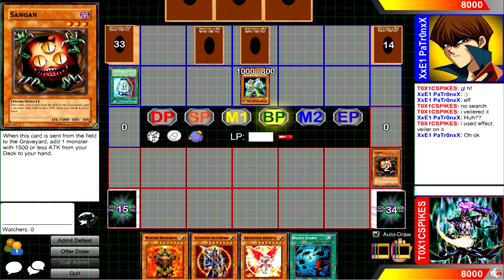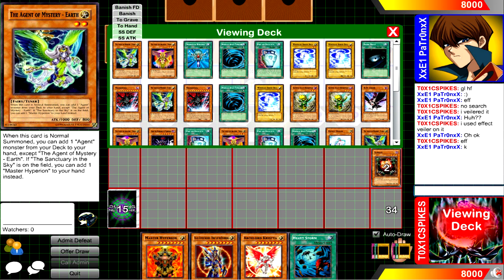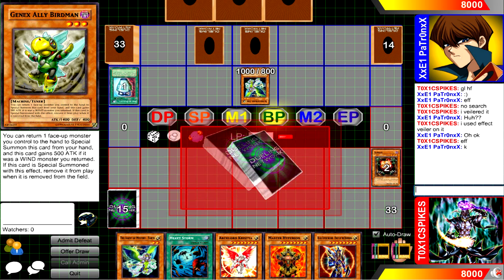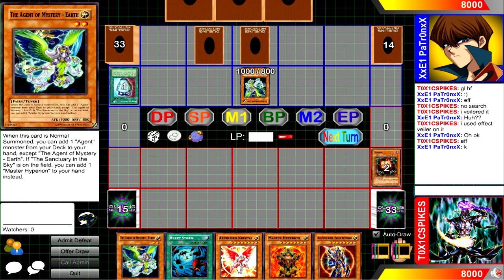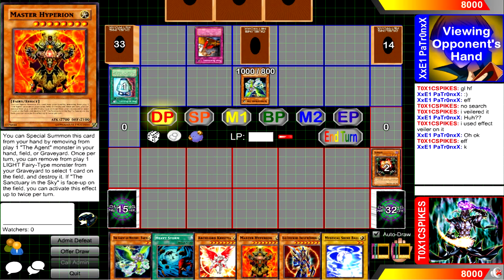He's going to go ahead and set two back row. Well, he destroys Sangin first, I get the search, and I believe I add an Agent of Mystery of my own to my hand. Things are looking pretty good here. My plan is to just go ahead and normal summon Agent of Mystery, add Saturn to my hand, remove from play Mystery, summon Hyperion, and then go from there. But as you'll see, he has other plans for me, because he activates Trap Dust Shoot.